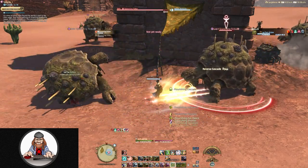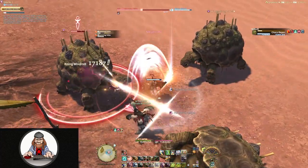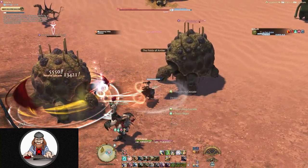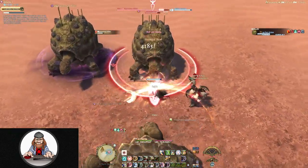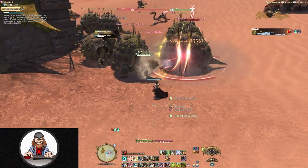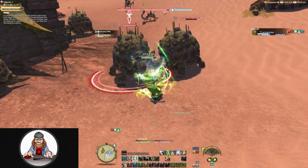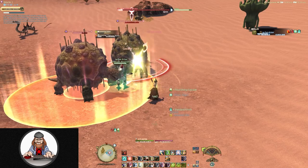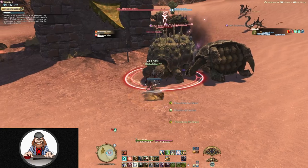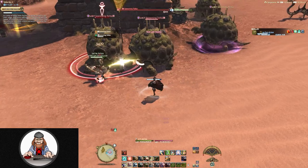Now that your chocobo is looking spiffy, let's level him up. The only thing you need to do to level your chocobo is to have him fight alongside you in the overworld. Combat with your chocobo is incredibly simple — he's going to attack anything that you attack and stay on that target until it dies, even if you switch targets. There's absolutely no input required from you.